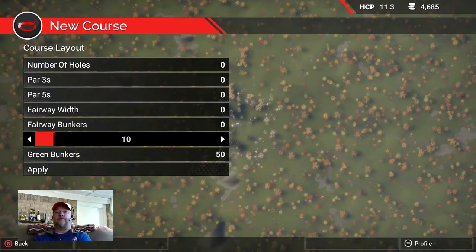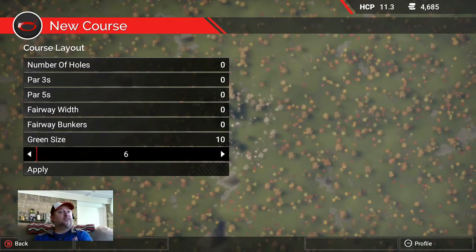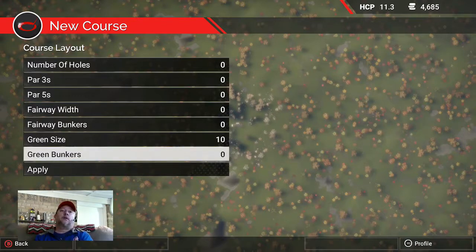Larger greens are needed for longer shots. If you have a reachable par 5 of around 520 yards and the golfer's second shot is about 225 yards, that green needs to be big enough to accept that long of a shot — that ball isn't going to stop on a dime like a pitching wedge. On the other hand, a 390-yard hole hit with driver and sand wedge can have a smaller green. Green bunkers must also be set to zero — very important, because making a green will otherwise auto-generate bunkers. Hit Apply.